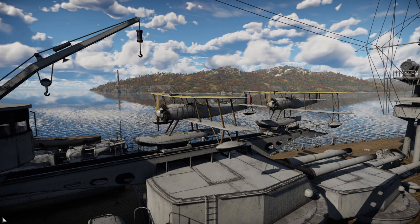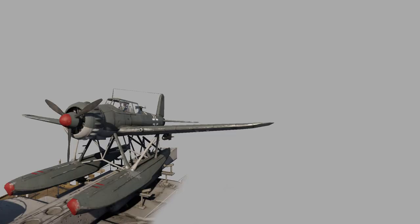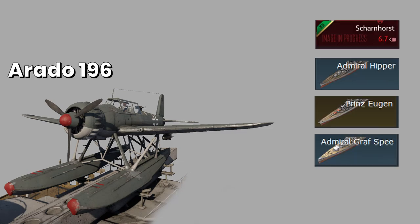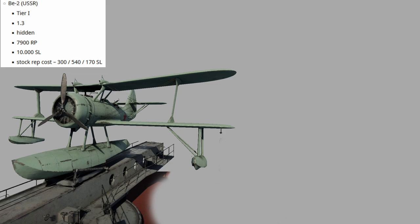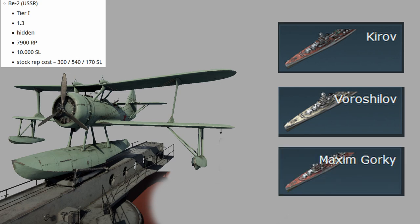I should also add that I'm not actually sure which of the above-mentioned cruisers will have scout planes — I just know that their model carries the mentioned scout planes. Germany doesn't have many ships that get a plane, but the ones that do all get the Arado 196, which is already in the game. These should be the new Scharnhorst obviously, Hipper, Eugen and Graf Spee. Then we have Russia with their BE-2, which you can see on Kirov, Voroshilov and Maxim Gorky — so basically just the Kirov class cruisers.